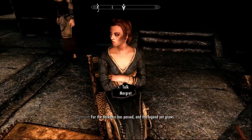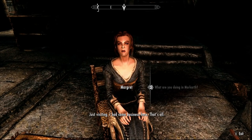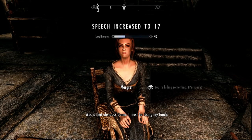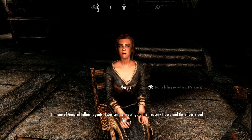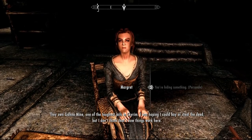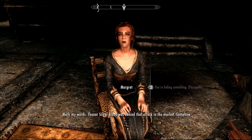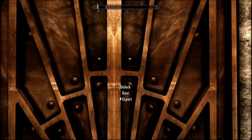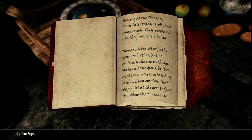Since Margaret is alive in our playthrough, we go ahead and talk to her by the fire. She's hiding something, so we can either persuade, bribe, or intimidate her. She reveals she's one of General Tullius's agents, sent to investigate the treasury house and the Silverblood family, who own Cidna Mine — one of the toughest jails in Skyrim. She suspects Thonar Silverblood was behind the attack. If she died, you'd instead find her journal in the end table of her room down the corridor — reading it points you toward the treasury house.